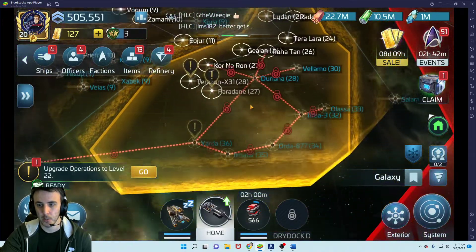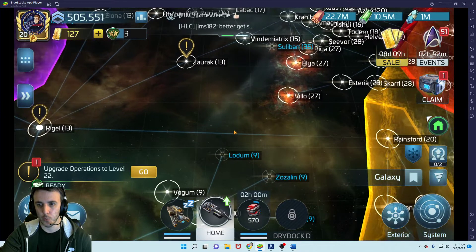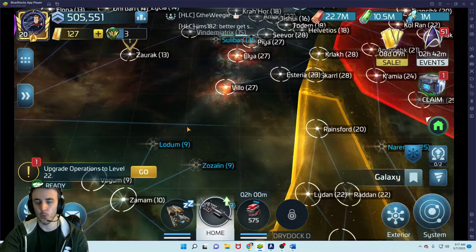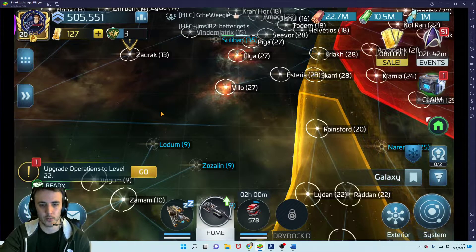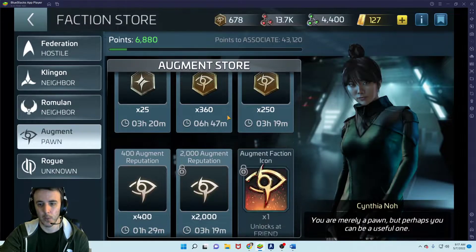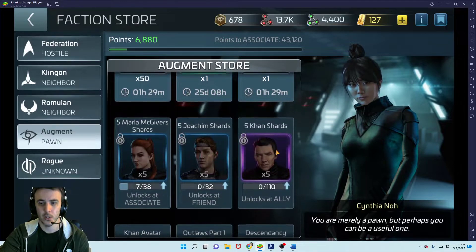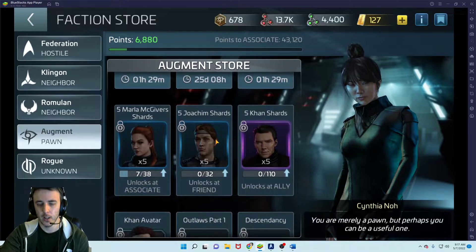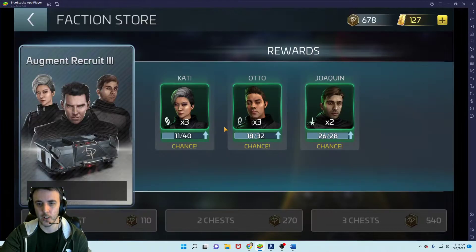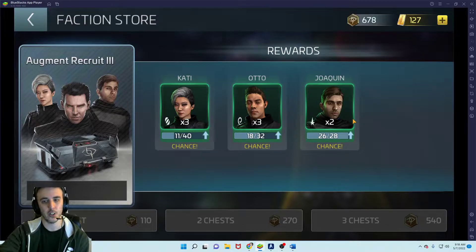The path from Rigel into Augment Space is locked until you build the Botany Bay. Once complete, it'll open up a whole new faction store, and you'll start being able to gain reputation. Reputation will let you start getting different Augment officers — all part of Khan's crew. There are basic one-time shard pulls, plus chests that increase the officer pool as your faction reputation increases.